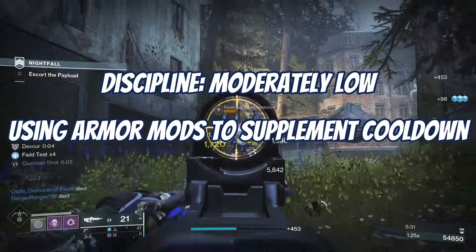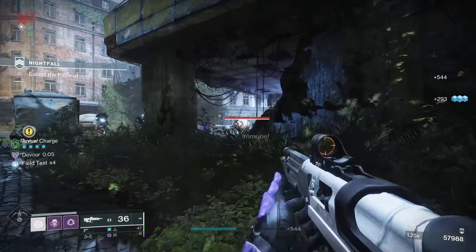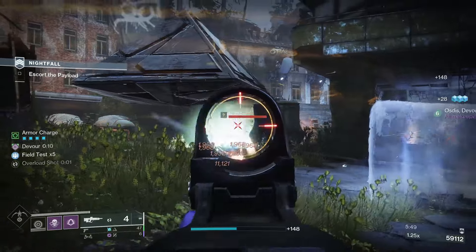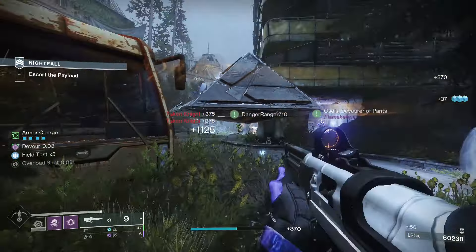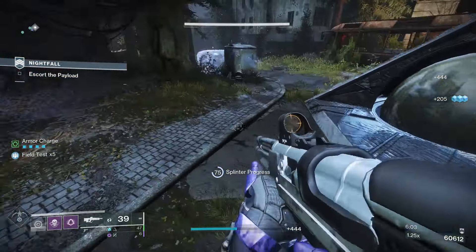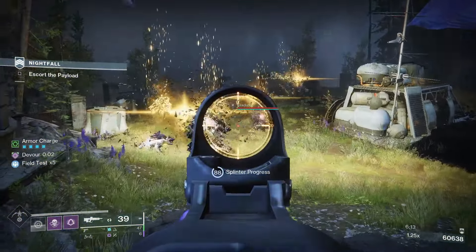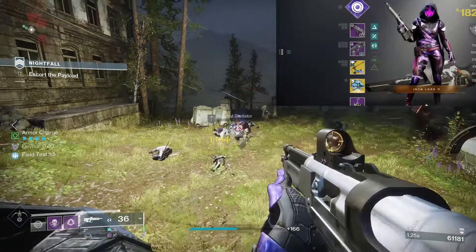For Discipline, I'm trying not to have it too terribly low, and we'll find other ways to decrease grenade cooldown through the build. The same goes for Intellect — we'll use armor mods to help with regen there. Strength is your charged melee cooldown; I have it at Tier 7 so I can use a fully charged melee to jump and dive-bomb to turn myself invisible. If I need to res a teammate, I can jump and turn them invisible after the rez so they have time to move to a safe location.